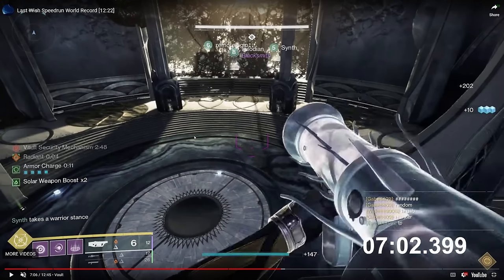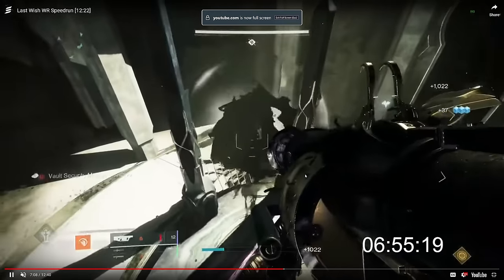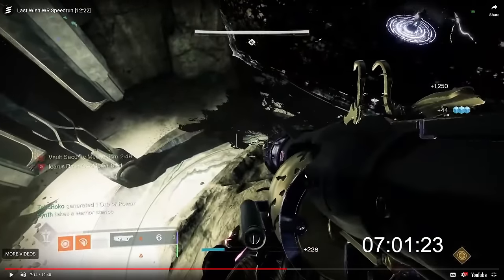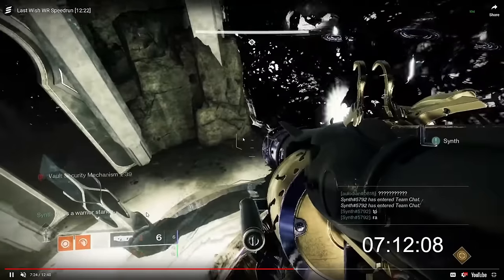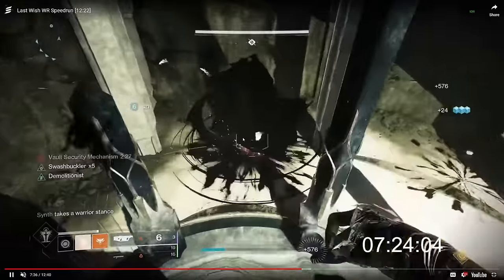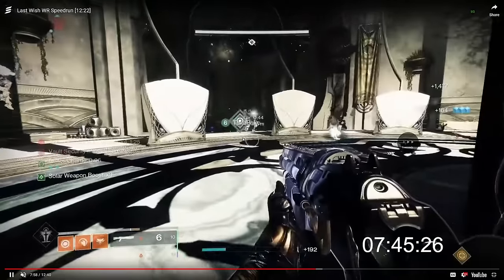The second round transpires the same way. On the third round, two things to notice: Seiyun is not on Blink anymore because Takaroko is the dedicated blinker for this team, responsible for blinking the captain in case the boop doesn't go well. Seiyun is on Solar, farming up a Well using Sunbracer nades and Ashes to Assets. The warlocks also do an early transition — they know when the encounter is going to end and will head to Riven early.